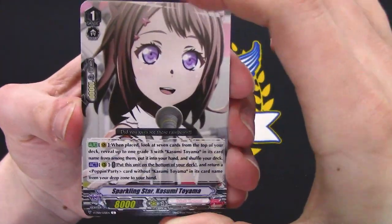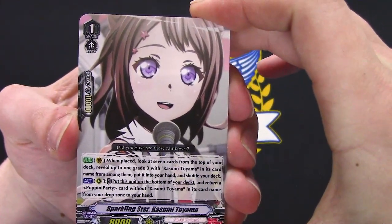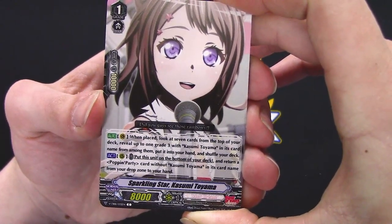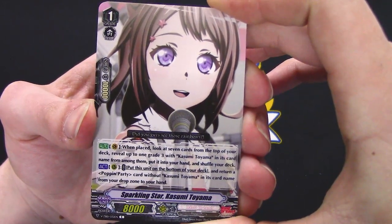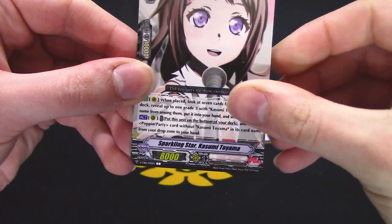When placed, look at top seven cards, reveal up to one grade three with that name, shuffle, put this in your soul, return a Pop and Party — without 'Toyama' in its name — put it in your hand.